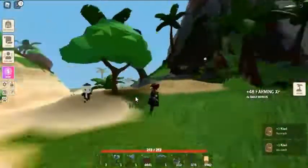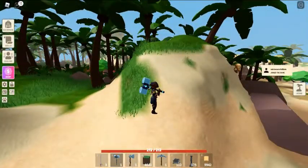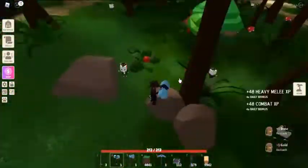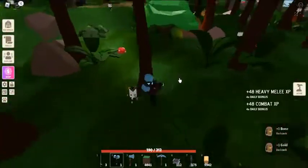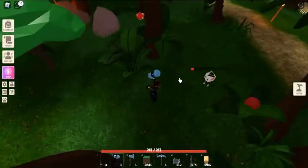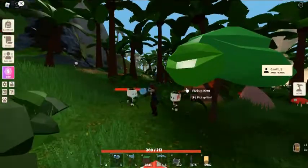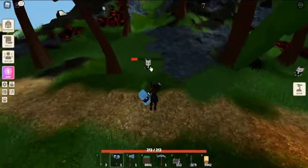So let's start today with how to get the Obsidian Hilt. The Obsidian Hilt is an item used to craft the Obsidian Greatsword. It can be purchased from Evans for 250 doubloons, and it is a requirement for the Obsidian Greatsword.